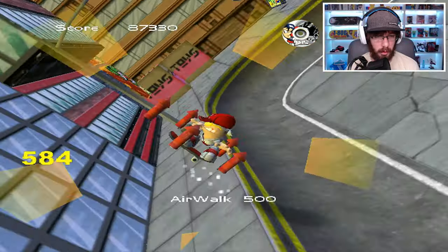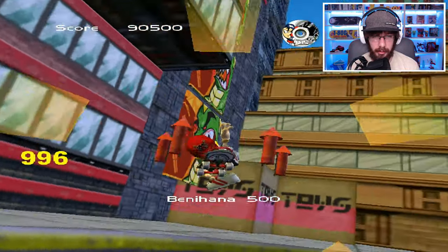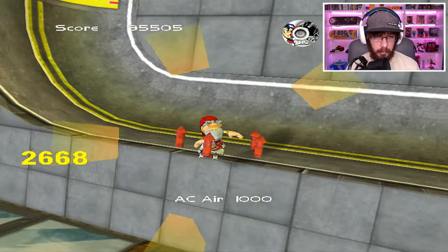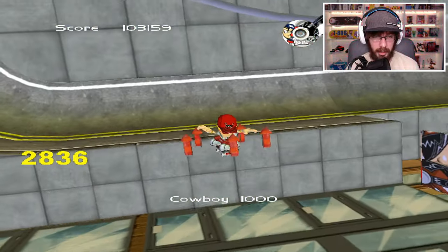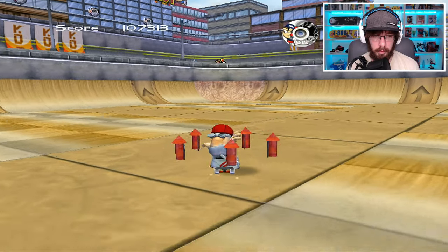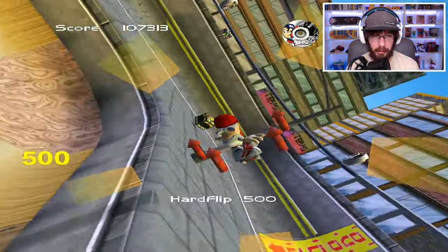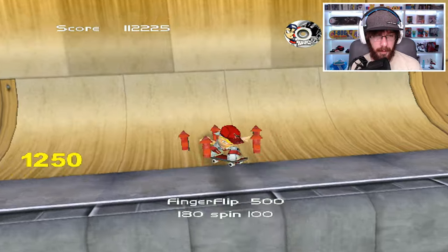You can also do grabs on this game. We got a method, an air walk, a rocket air, and a benihana. And for special grabs — an Indy air, a mute, a cowboy, and another method. If you go diagonal with the direction button, you get a hard flip. This game has quite a few tricks — also a south flip, a varial, and a finger flip.